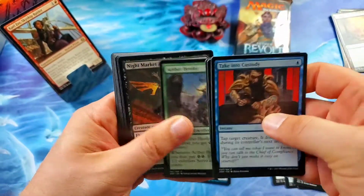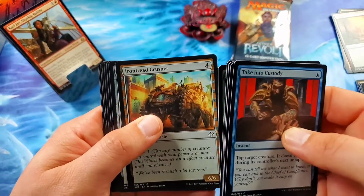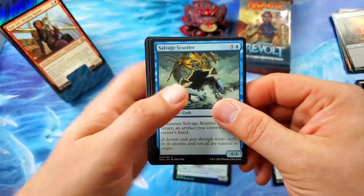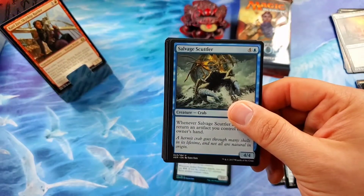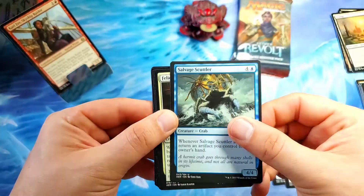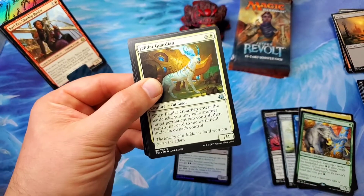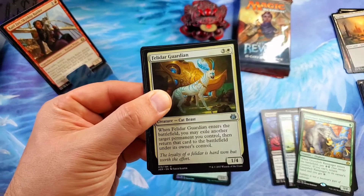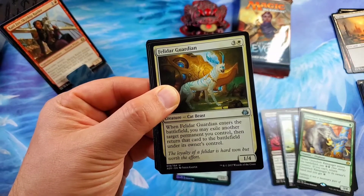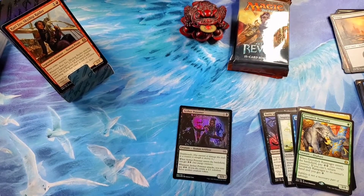Taken to Custody. More Night Market. The Welder Automaton. Iron Tread Crusher. Consulate Turret. Another Night Market Guard. Salvage Scuttler. And then our lights — the Great Dane has been messing with our lighting. That's how the cookie crumbles when you've got lots of mongrels just hanging about. She has officially unbalanced the lighting. There we go — back to it, sorry about that.